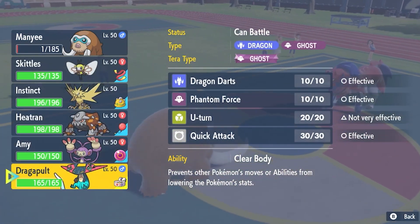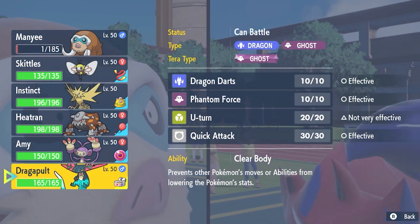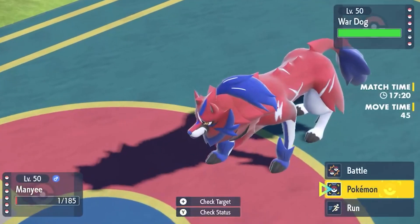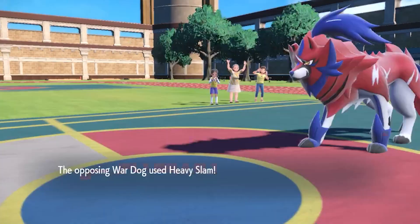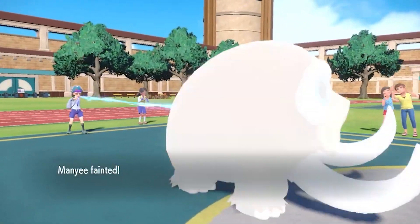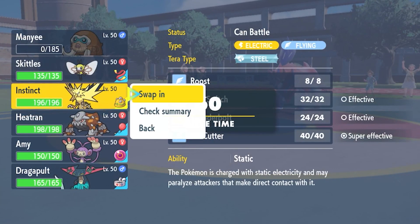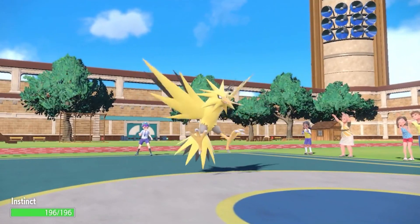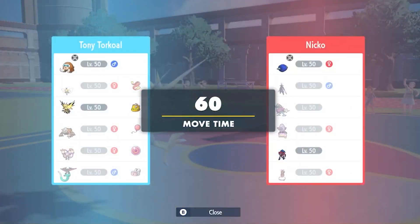I could go Dragapult here — I think that would really surprise him, but would it be the greatest? Let's just go Ice Shard for some damage here. It is not going to be too much but it is just something. Heavy Slam comes through so I am glad I didn't switch there. Now what is going to come into this Zacian? Honestly, Zapdos kind of vibes here — he can't really do too much to Zapdos.